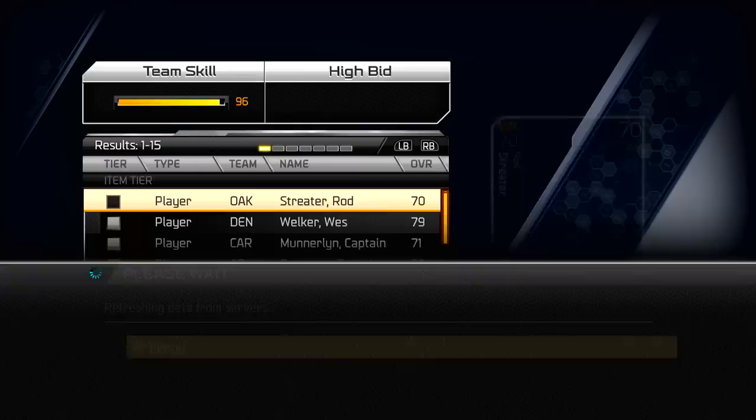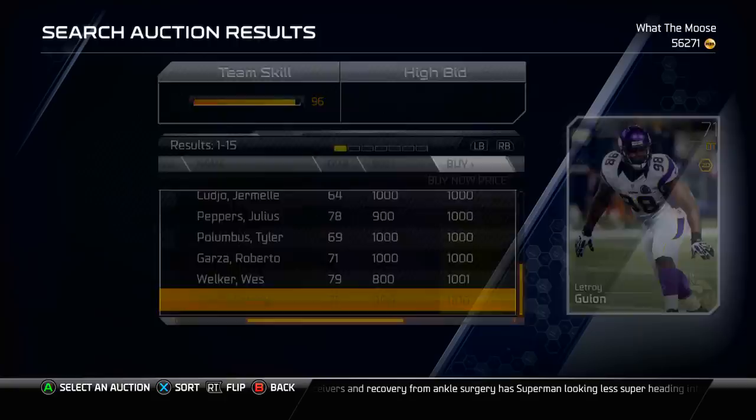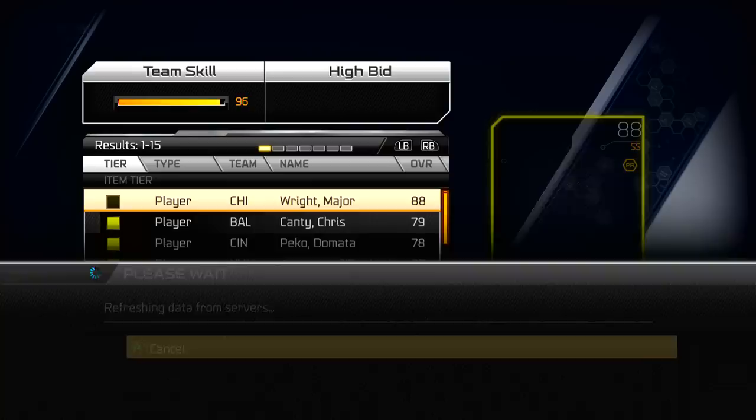Silvers would be 70 overall to 79 overall. As you're going to see here, I believe that's pretty much how it is already. There are a few 80s, but those are all the top 100 rookies. So honestly, the silver system in Madden 25 isn't too bad at all.